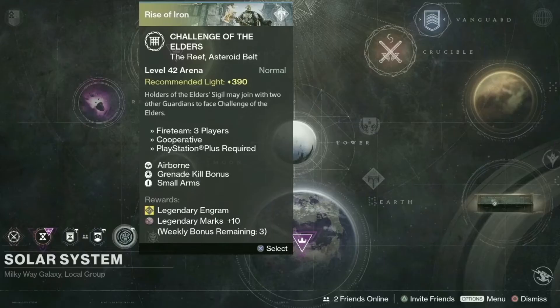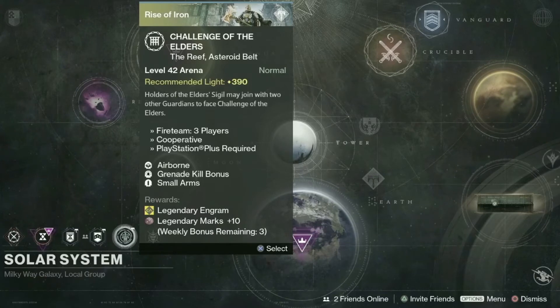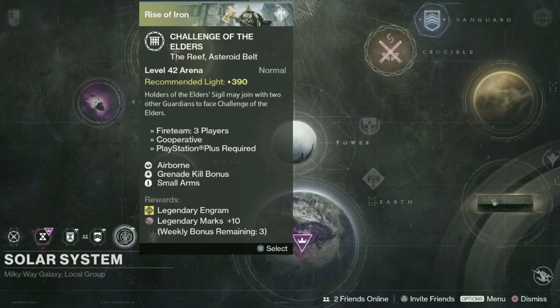Moving on to PvE. The first thing they talked about was the return of the Challenge of the Elders at 390 light. This is the same as the level 41 version we're used to, but at the current light level cap. You still need one of the passes from Variks, and you can expect the same sort of rewards, just more of them — to quote them, "Generous as Frick." In addition, you're guaranteed a Legendary Engram for your first completion, and 10 legendary marks for each of your first three weekly completions.